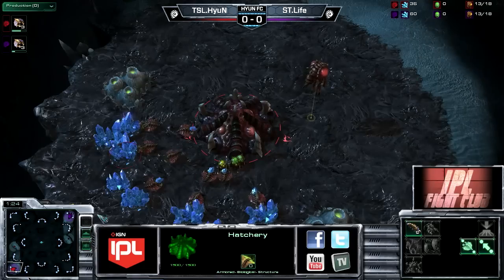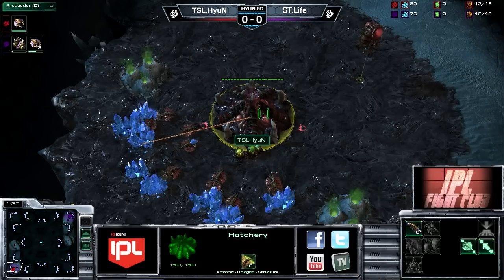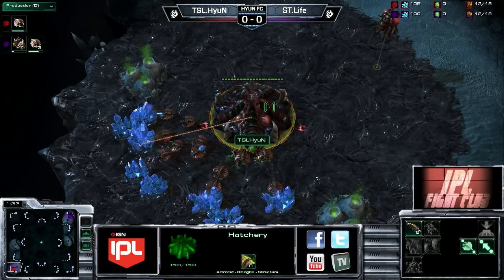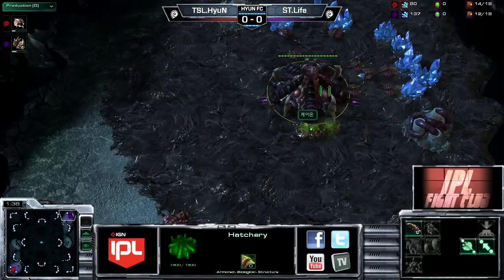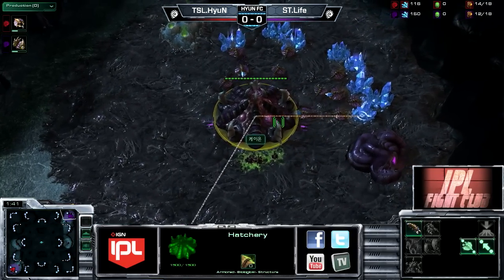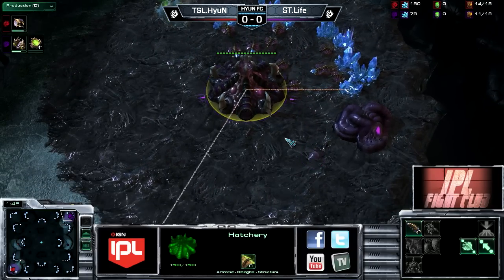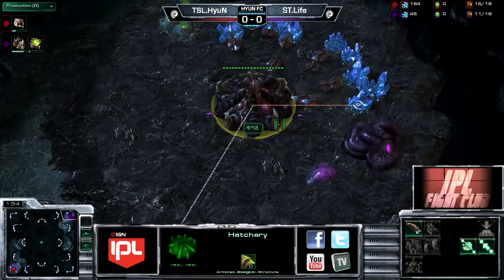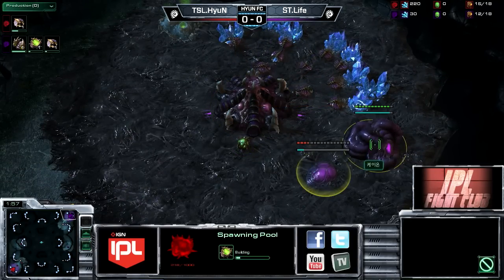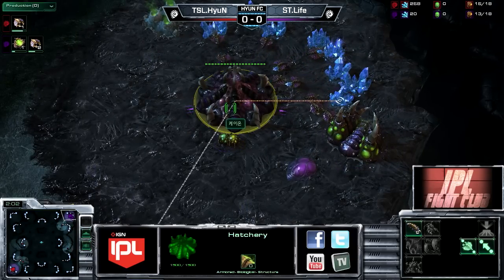Hyun likes to get into that late game - he's a very greedy Zerg. He uses overlords to get himself information throughout the game so he can make it there. Hyun has a very cool playstyle - very mechanical, very orderly. I like to call him July 2.0, because it wasn't just early one-two base aggression; it was grab a bunch of bases, then when the kill switch gets flipped, just go at you.